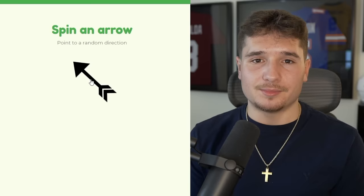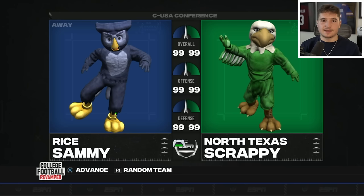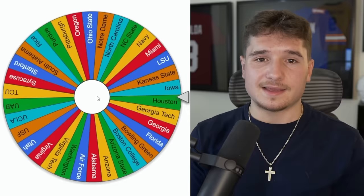Rice is stuck going into their second matchup, headed up to North Texas. I'd imagine an owl would have a hard time beating an eagle, but they destroyed them going into their home stadium and winning 38-7. It feels impossible to predict who's going to come out on top of these matchups — so many random things have already happened, and I'm sure there's going to be even more.